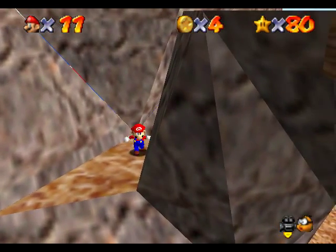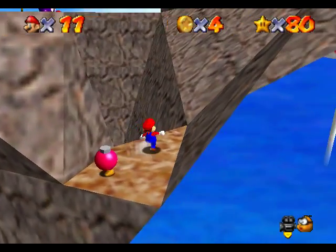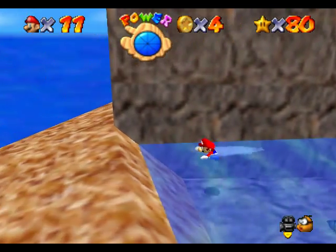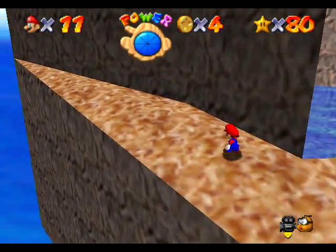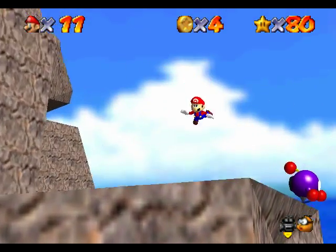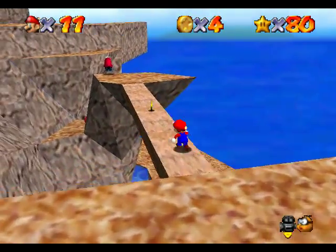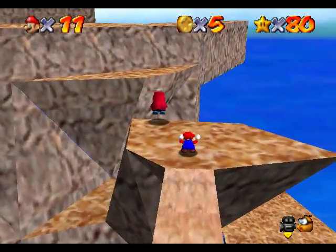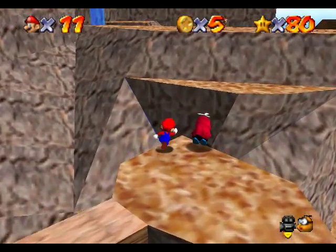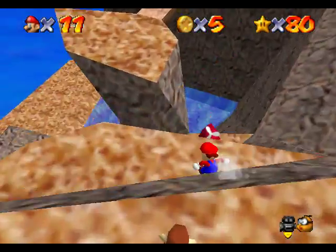I wonder if I can get back up there — no. I'll just jump back down here. Let's go back up. I wonder if that shy guy can take you all the way over to that mushroom. I'll have to try that out. I don't like going this way, so I'm going to go a different way. Let me test this out real quick. Come here, shy guy — I know you're shy but I'll just jump on you. Forget it, I'll do that later.